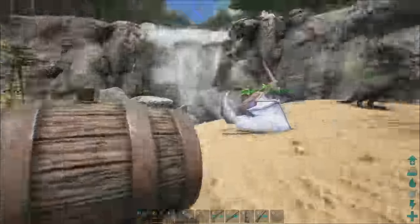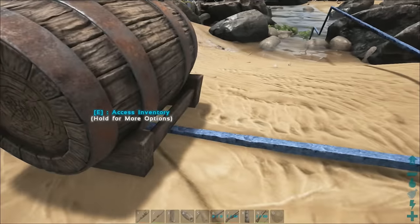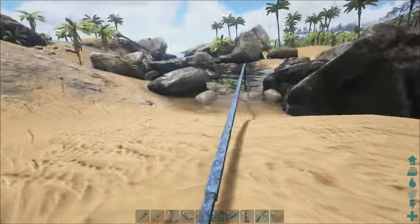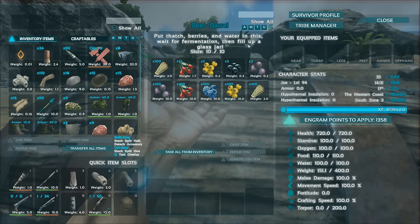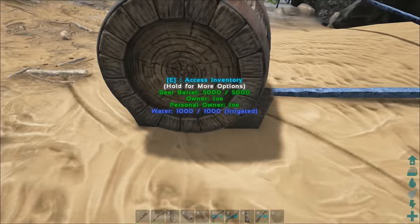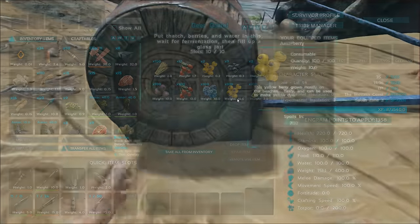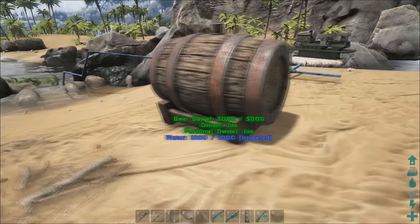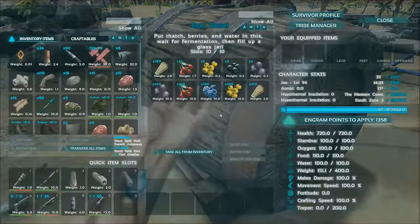Let's take a look at the new beer brewing system. I've set up this beer barrel and hooked it up to water because it needs to be piped up in order to work. I followed the instructions which say to put berries and water in it, wait for fermentation, and then fill up with a glass jar. I'm going to leave this here for a bit and we'll see how this goes. I'll be back once this is done.